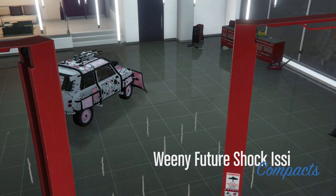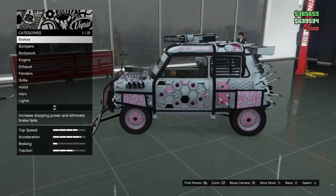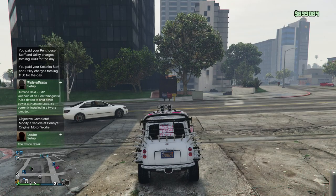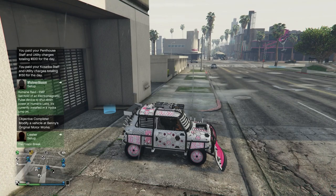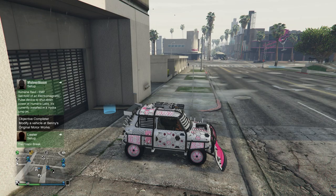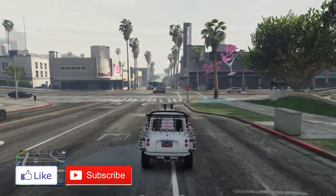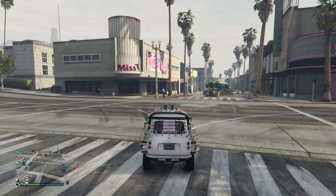Go ahead and change the number plate on the vehicle you're duplicating. And pretty much you've done the glitch. If you want to keep duplicating, just repeat those steps again. That is pretty much it for this glitch. If this has worked for you, go ahead and drop a like, and if you're new to the channel, subscribe — I'm trying to hit a thousand subs.